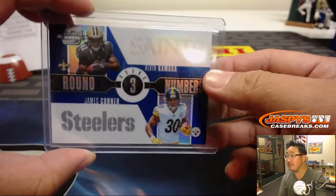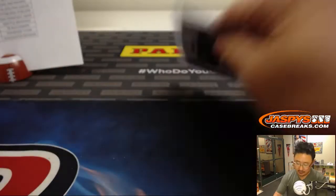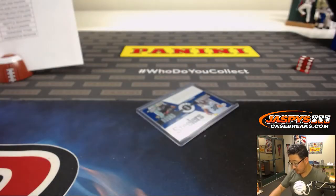And there you have it — that's a nice fun quick break. Five boxes, random teams. Get at it on jazbeescasebreaks.com for a good Friday. Thanks everyone, bye-bye.